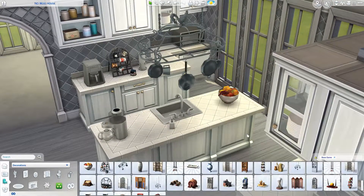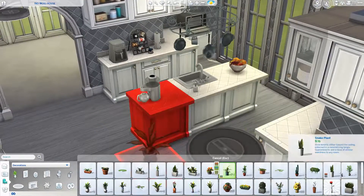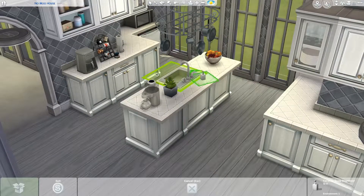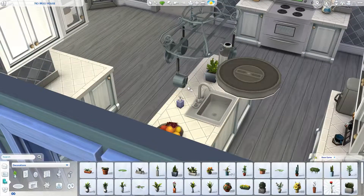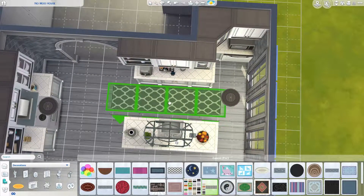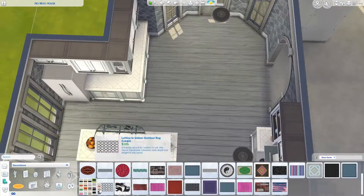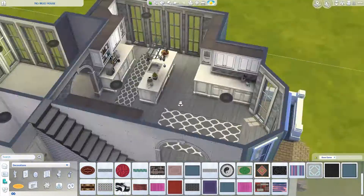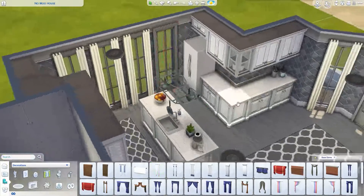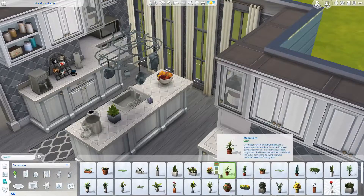Inside the entryway I do have one of those little soft bench seating things, mostly because I like to build sort of realistically — in real life you'd have something there where you could sit down and put your shoes on before going outside. I'm hoping that sims don't decide to sit down on that little two-person bench to eat their dinner, but if they do you can always just delete it, it's not that big of a deal.